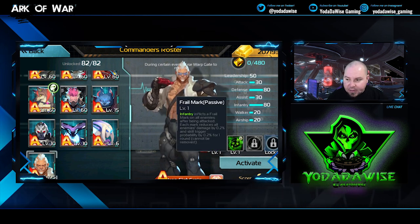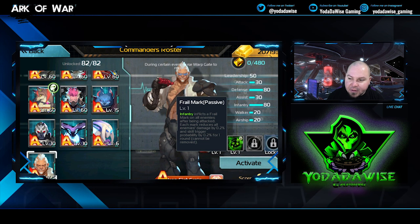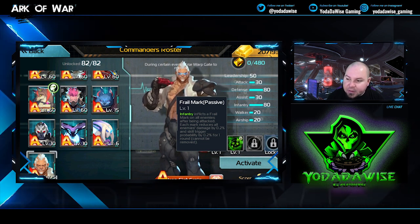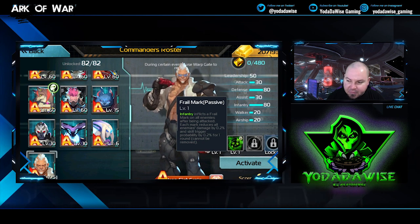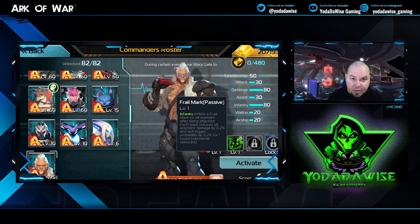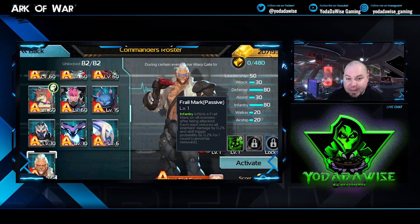His second skill is a passive called Frail Mark. Infantry inflicts a frail mark on all enemies after being attacked. Each mark reduces all enemy damage by 12% and skill trigger probability by 12% for one round, and it cannot be removed. The problem with Frail Mark is you don't necessarily see it, which makes it difficult to gauge whether it's really doing anything.